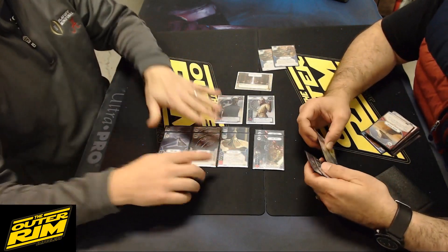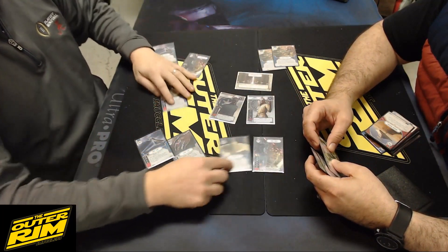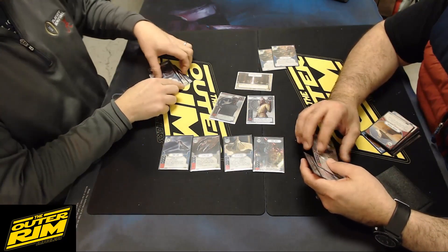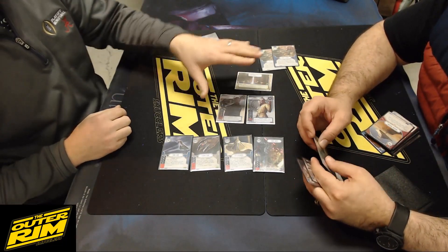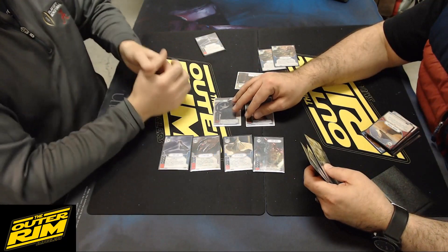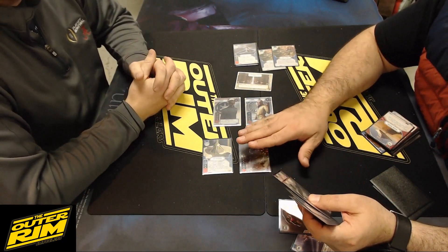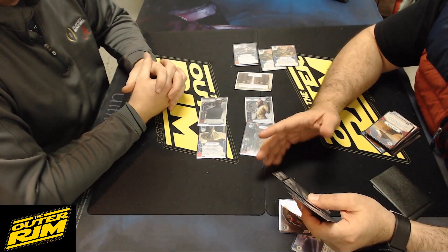There are no bad die sides in this deck — every roll is a good roll. If you go one of each upgrade, you've got eight blank sides on four dice, and all four cost one resource total. You can get four upgrades out on the first round if you draw correctly. Between the discard on Tarkin and the disrupt on Snoke, you have the ability to control their hand and resources while building your board state.